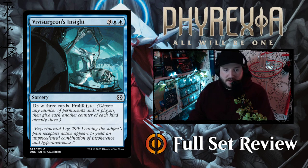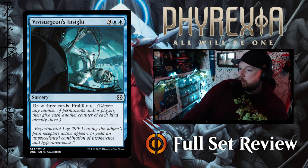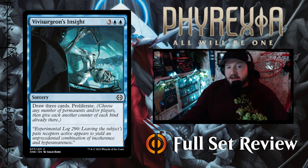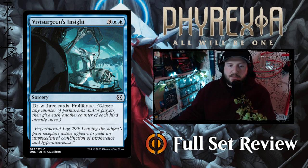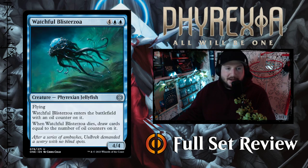Then we've got Vivisurgeon's Insight — three blue blue for a sorcery: draw three cards, then proliferate. That's really expensive, but drawing three cards for five mana is almost doable on its own, so draw three cards and proliferate is pretty decent. I would have one of these in your deck if you're planning on drawing a lot.